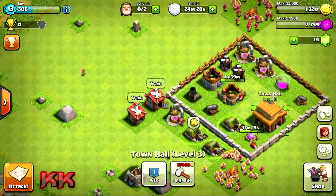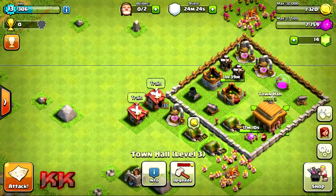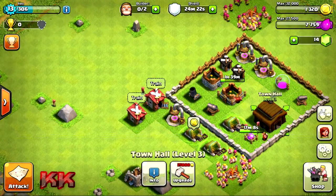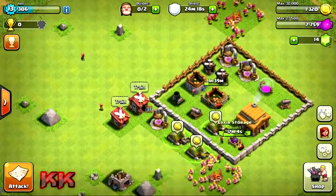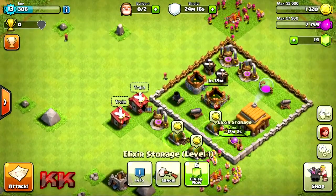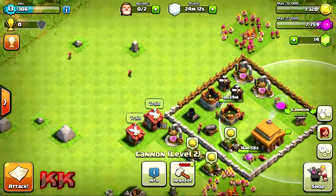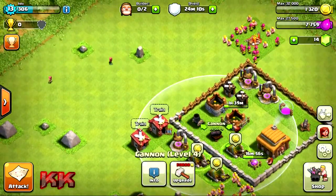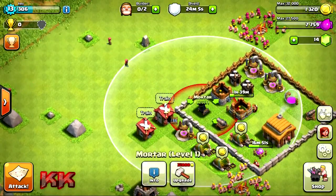My actual town hall is level three, which is pretty cool given everything else, and I'll explain why. Here we've got a level one building I've just put down, a level two cannon, and a level four cannon which is pretty good. We've also got a mortar in there to protect most of my resources.